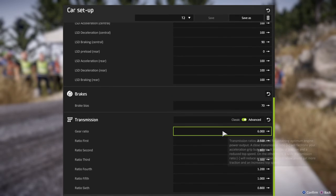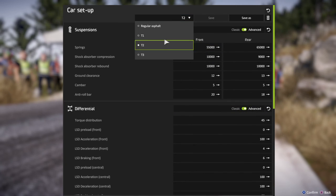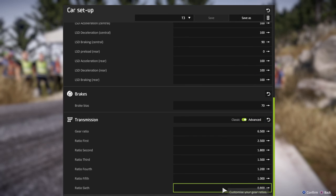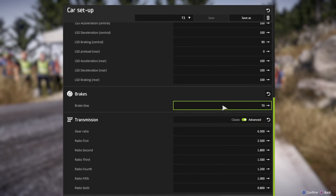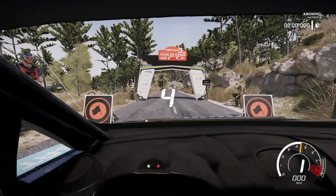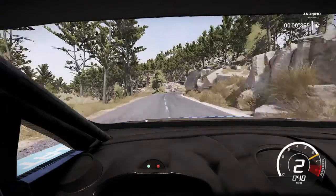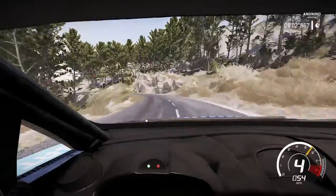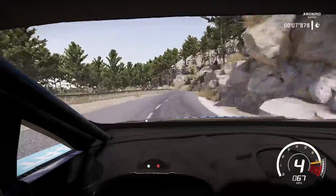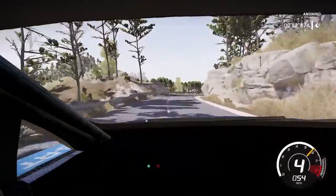Did it go all the way down to the bottom of the page? There it goes. And then T3, which is the one I'm going to be using — the final gear ratio is 6.5. I'm going to take it easy for the first couple stages. I did some practice runs yesterday after recording my other three videos.